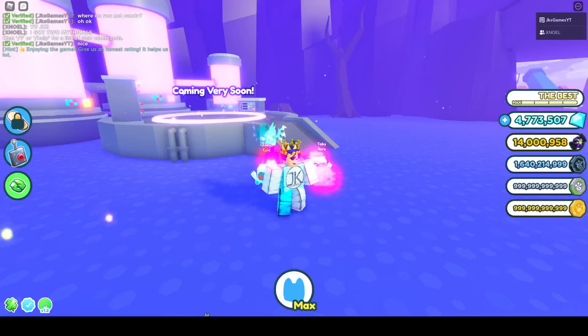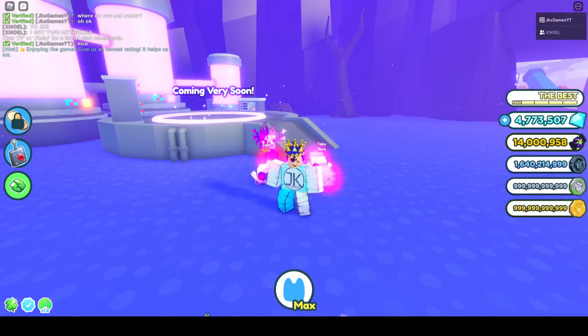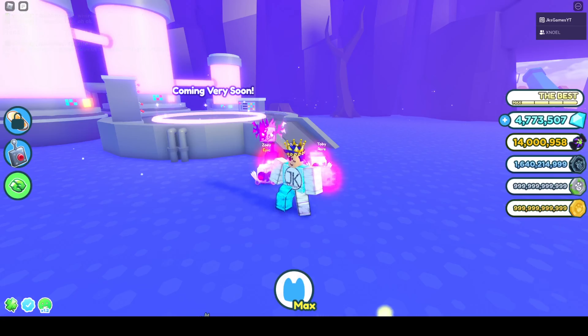New pets: 13 new pets and a new mythical were added — can you hatch them all? Probably not. Giant pumpkins will also randomly spawn around each world every 10 to 15 minutes; crack one open for a ton of candy. Both the trading plaza and spawn world have been given a spooky Halloween makeover.